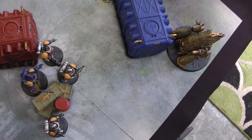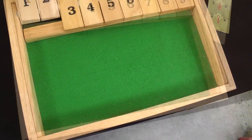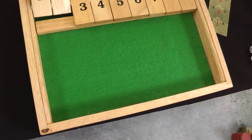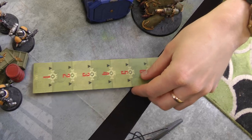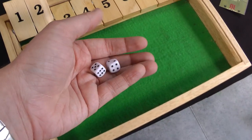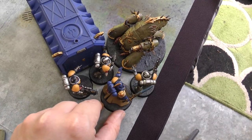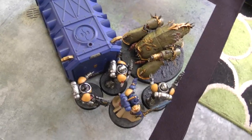Charge phase: the Intercessors declare a charge, triggering overwatch. The multi-melter misses on a six; the missile launcher gets six shots, scores one hit, wounds on a five — but the Intercessors make their 3+ save. The Intercessors roll seven for the charge — plenty — and get in. A gap is left for the Librarian. The Librarian also declares a charge; no overwatch as it's already in melee. He rolls an eleven and just barely gets around the box to within an inch. Will gets to pick who fights first.